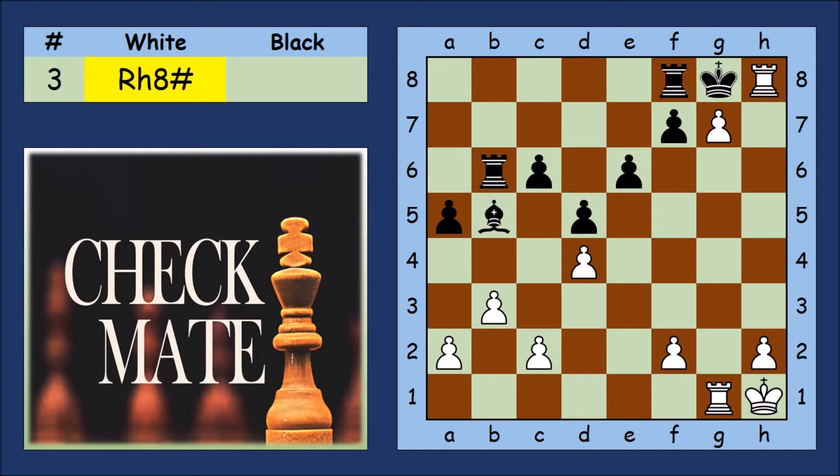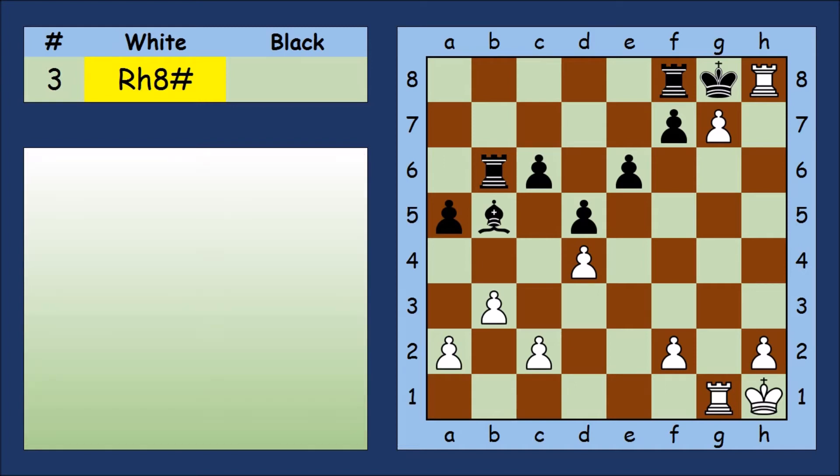But perhaps you found other possibilities. White could promote into a Queen or Bishop before taking black's Queen on the third move. Or white could promote to a Queen before moving back to g7 to give checkmate. And if the Black Queen had blocked on h6 instead, then those last two possibilities work again.